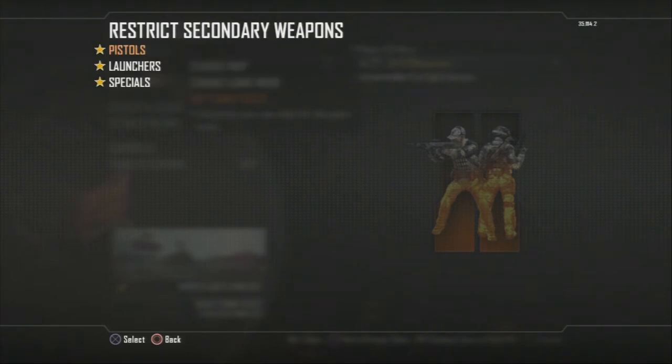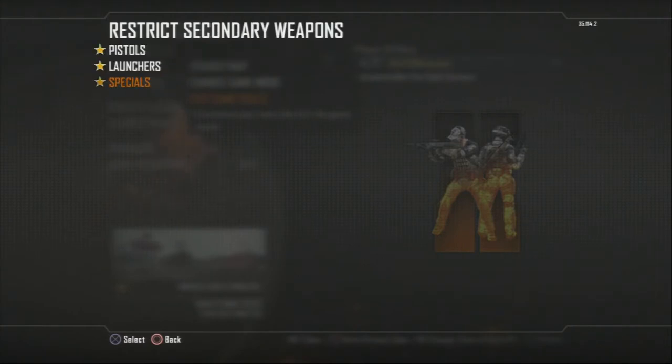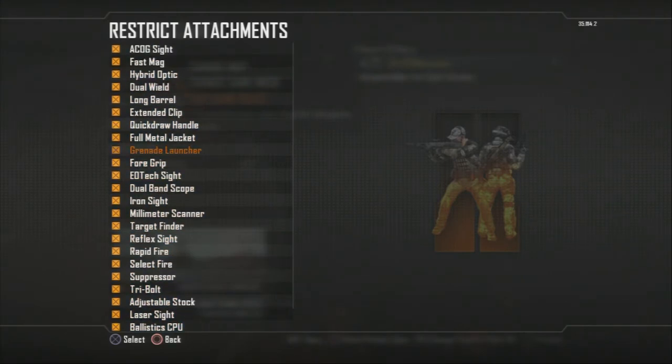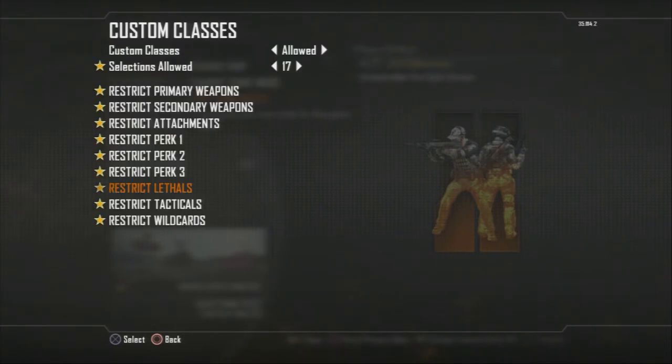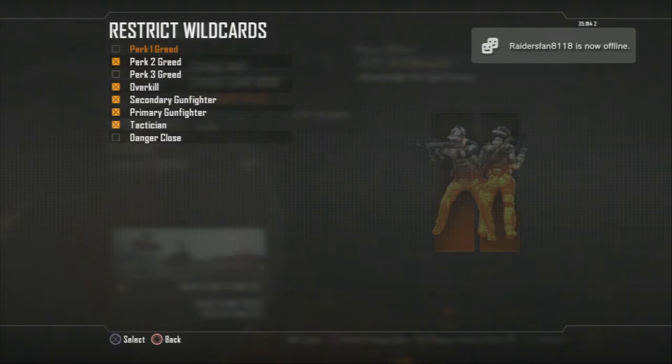Secondary weapons — all pistols, all launchers, and the crossbow for specials — but not the ballistic knives. All attachments are restricted, all perks except scavenger, dead silence, and extreme conditioning. For lethals, combat axe is the only one allowed — no grenade, no semtex, none of that. Tactical: same thing, except shock charges. I'm clicking everything on and off just to be sure. Wildcards: perk one greed, perk three, and danger close are the only ones allowed.